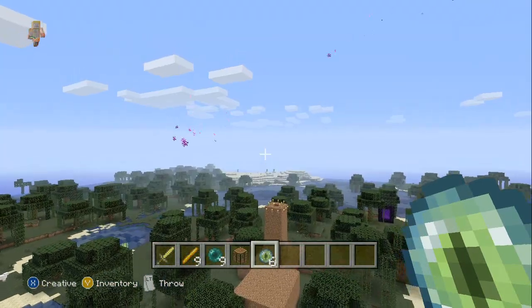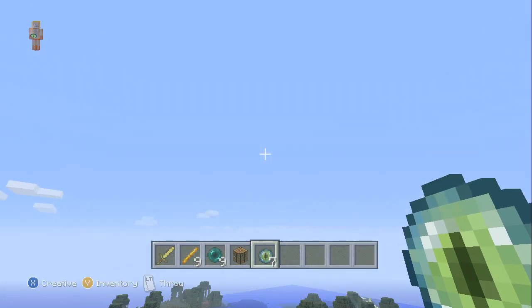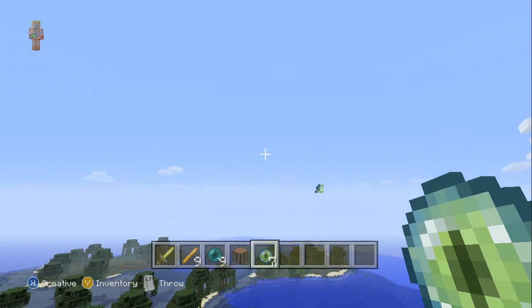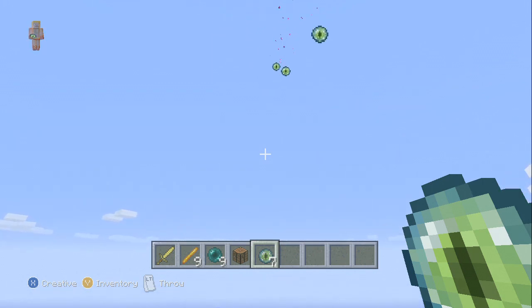Basically, if you go to creative mode and get the Eye of Ender, you just left-trigger it and it takes you to a stronghold. Normally that would be great if there was a point to it, but there's not. A lot of people just click it once and follow it, then click it again when it stops. But an easier way is to just hold it down — send out a hundred of them and follow it. When it stops or disappears, you know you're at the stronghold.